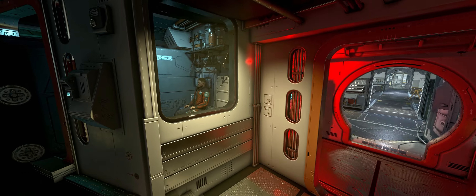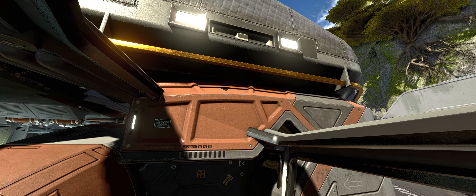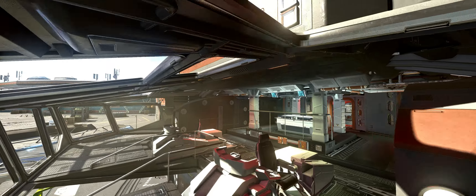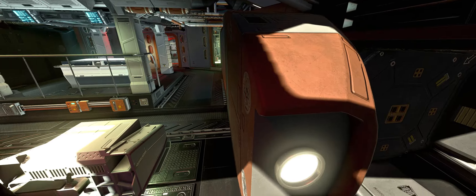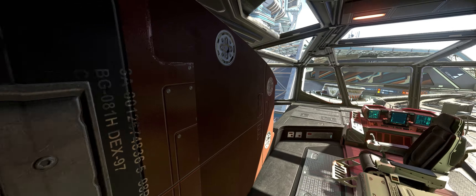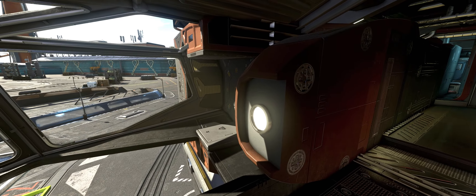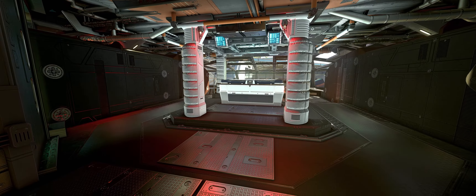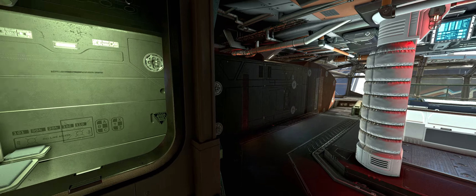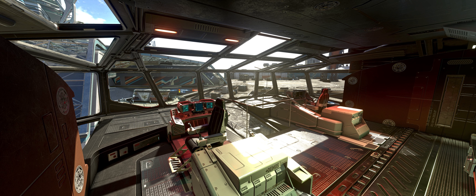I think it looks pretty good. I'm not a fan of the ladders. There's a little bit of clipping — actually a lot of clipping — from the hull parts I put here. Might want to use different parts for that. I do have a mod that allows me to clip through stuff, so this does happen. But it's not that noticeable. Anyways, that was my video on making a more cylindrical ship — thank you.